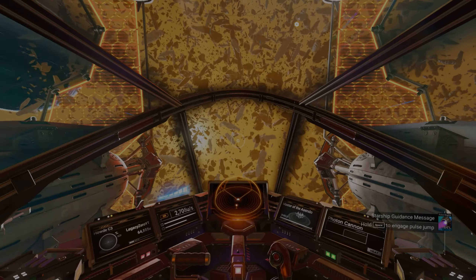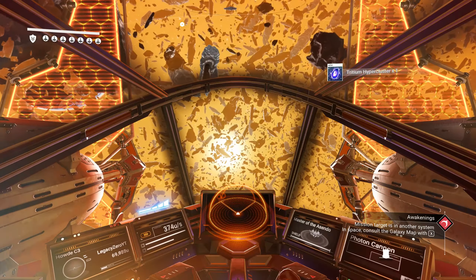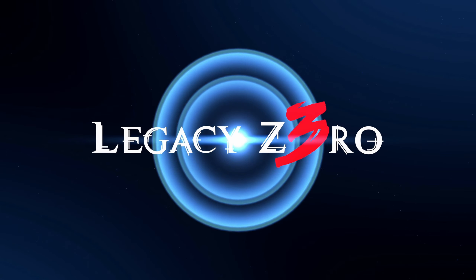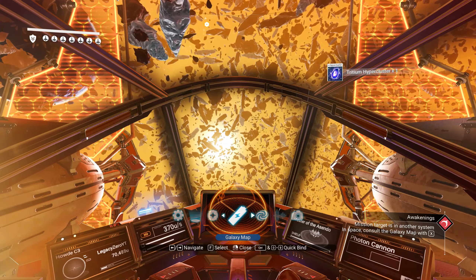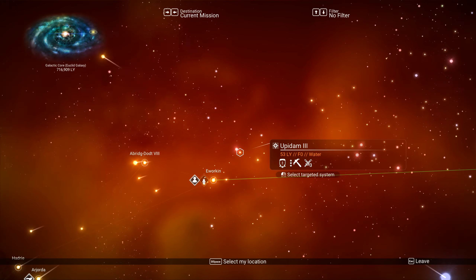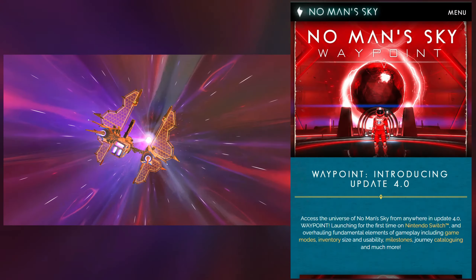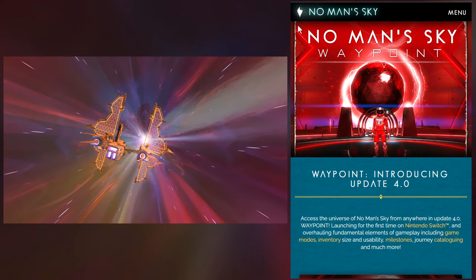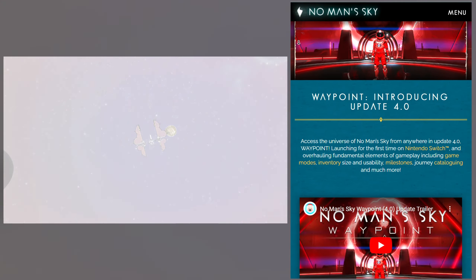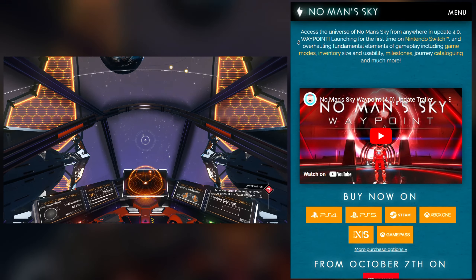The No Man's Sky Waypoint update version 4.0 is here. Let's talk about that — all the patch notes, right here in the LZ. My fellow travelers, you have arrived in the LZ by plane or train, or you're probably watching this on the toilet, just like you're going to be playing the Nintendo Switch version of No Man's Sky here starting today. In this video, we're going to talk through a high level of the patch notes for the No Man's Sky 4.0 Waypoint update and some of my initial impressions. Review to come later — I'm also picking up my Switch edition later today, and hoping to have a quick review out sometime next week.